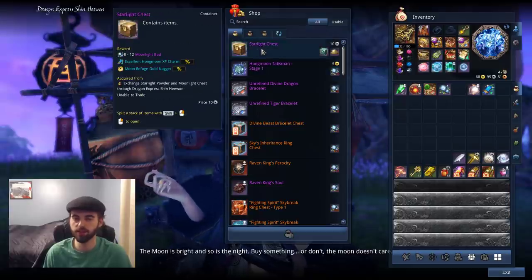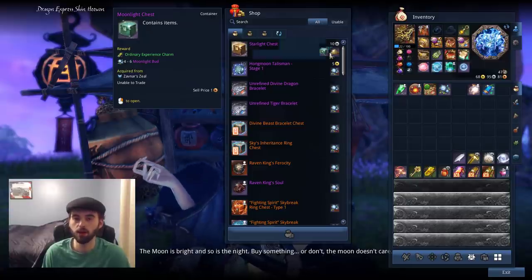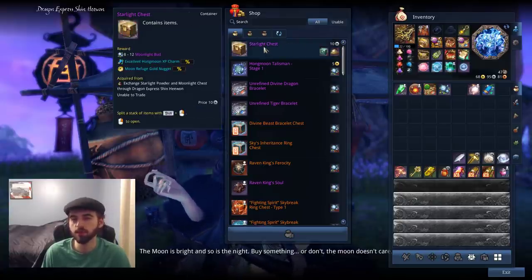The very first option we see is a Starlight Chest. The Starlight Chest lets you re-roll these Moonlight Chests that you get for completing quests in the area, along with Starlight Powder - you only get four of per day, so you're only going to be able to do this four times.